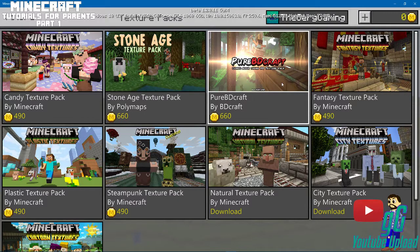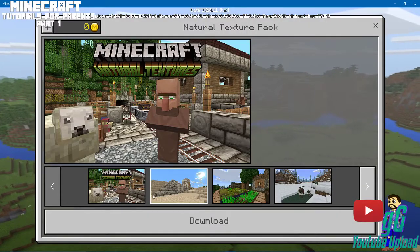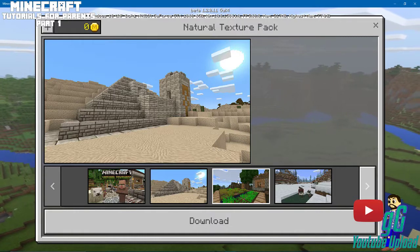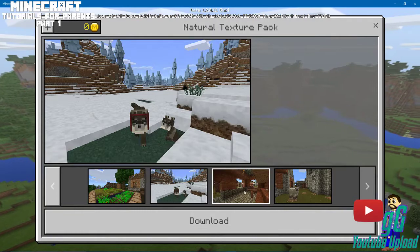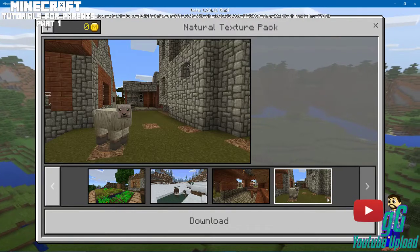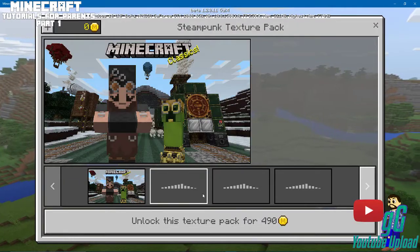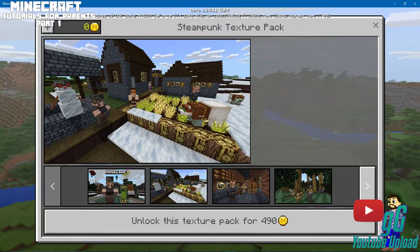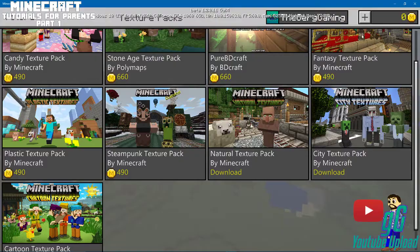This is the natural textures pack — this is going to come with all natural textures. You'll see that everything looks natural, like if you were outside and everything was blocky, this is how it would look. If you go to steampunk, for example, everything has like a coal-ish, steampunk look to it. Packs are awesome — I have several of these. I have the natural one and the city texture, which I can apparently download.